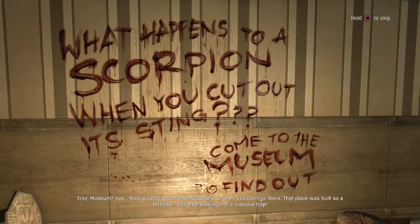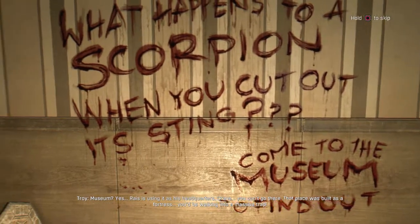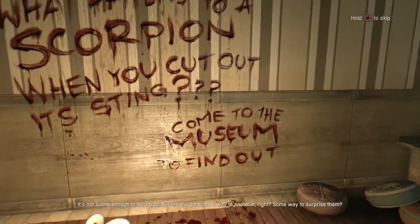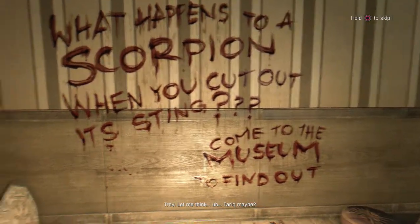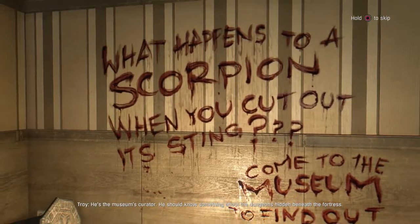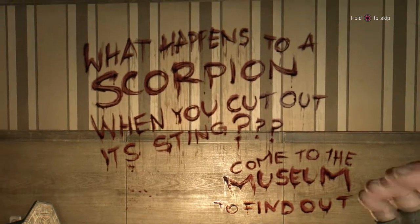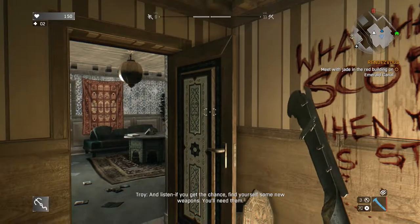Museum, yes. Rais is using it as his headquarters. Crane, you can't go there — that place was built as a fortress, you'd be walking into a massive trap. It's not subtle enough to be a trap. There's got to be a way to sneak in, some way to surprise him? Let me think — Tariq maybe? He's the museum's curator. He should know something about the dungeons hidden beneath the fortress. I'll talk to him. There's a building with a rooftop garden — you'll find Tariq there. And listen, if you get the chance, find yourself some new weapons. You'll need them.